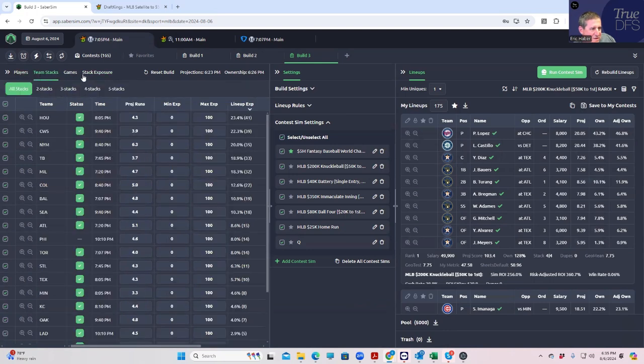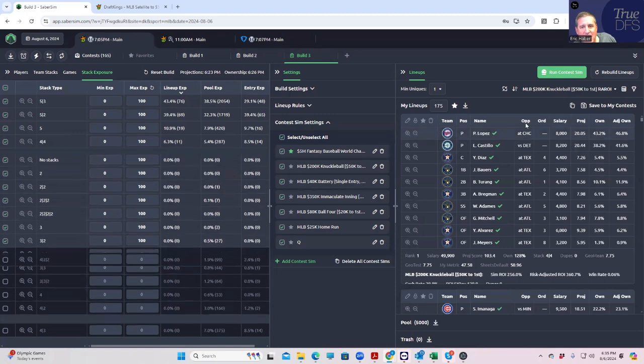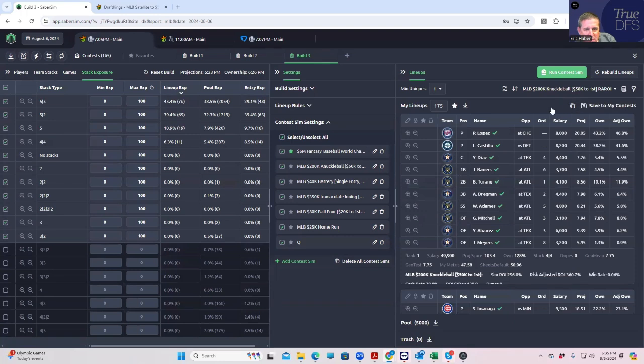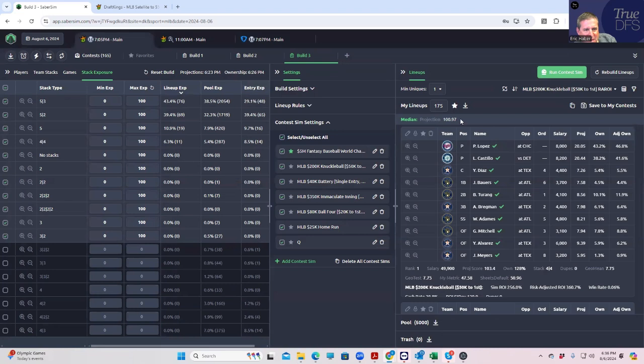We're just going to get rid of these bow wows. Maybe it's my OCD, but I'm just not a believer that I can pick the correct 3-2-2-2 or whatever. And the advice about sorting — when you start adding min uniques, we'll go to projected score. We'll save the aggregate metrics by median projection so that when we start screwing around with the min uniques, we don't go too crazy. Let's go min uniques two and take a look.